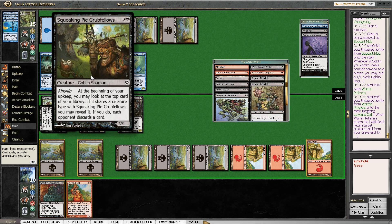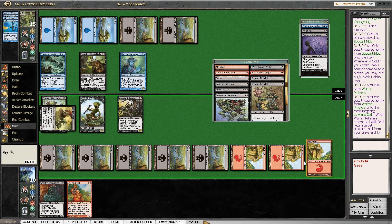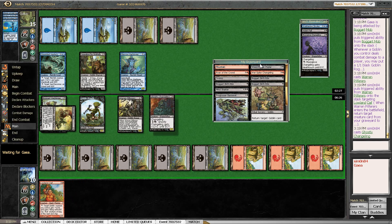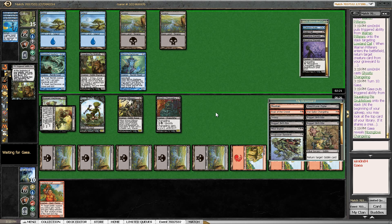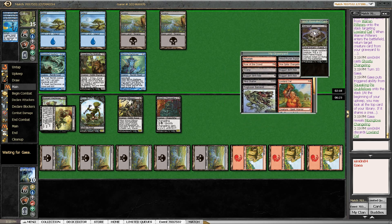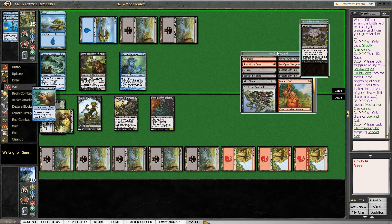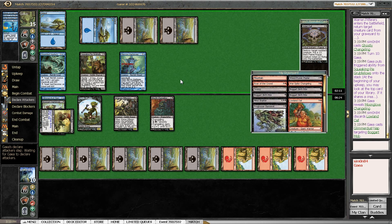I didn't consider that my opponent is going to force me to discard something anyway. So the Warren Pilferers' ability is actually not doing anything, and I want the Changeling in play. The Warren Pilferers this turn are not really amazing because the Lowland Oaf is getting discarded. I didn't think that through. My opponent also has the Violet Pall — actually, I shouldn't have returned a red creature anyway. That was unnecessary.